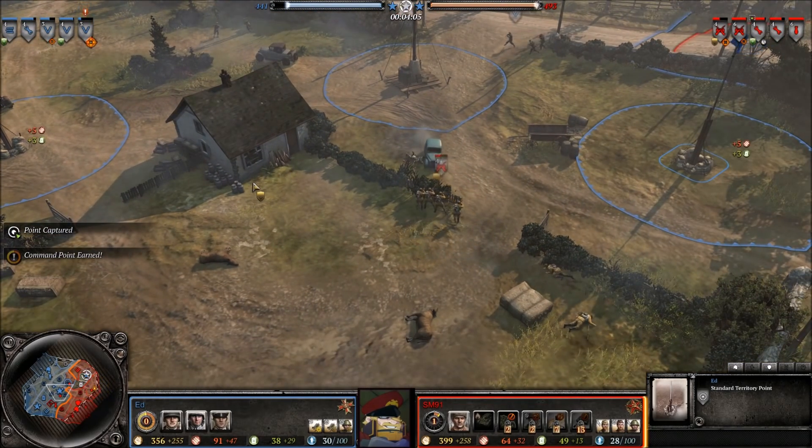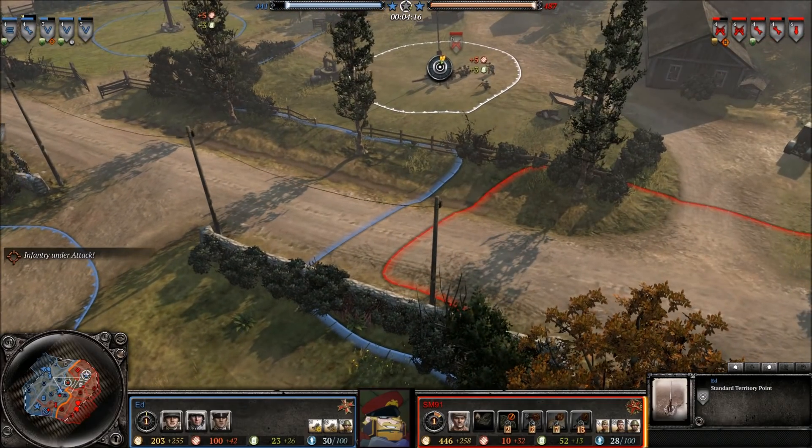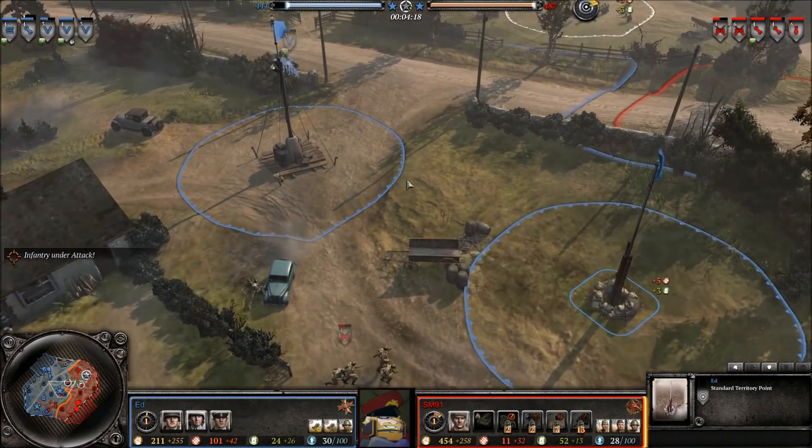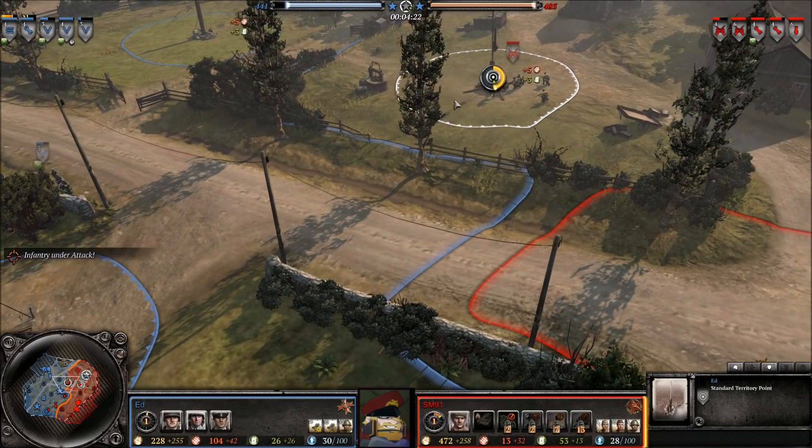The T-70 could probably be toned down a bit so it doesn't feel quite as super amazing, because it tends to be a very swing-heavy element. And you might say that's fair enough, but then where's the German swing-heavy element that could do the same in the late game? And it's not there. So unless they're going to give the Germans that, we might just want to turn down the T-70 just a bit.